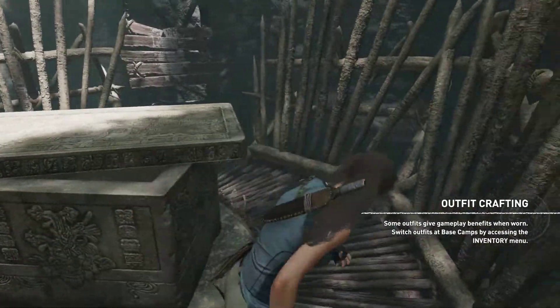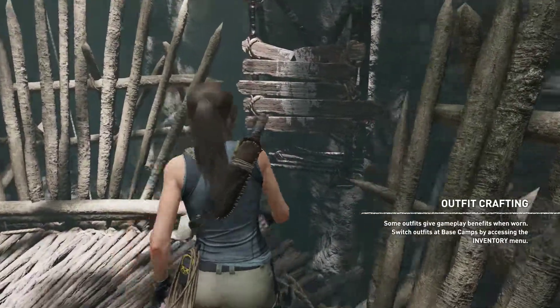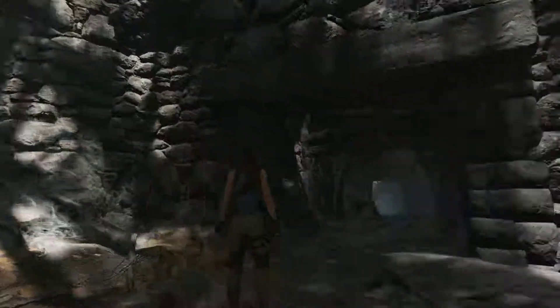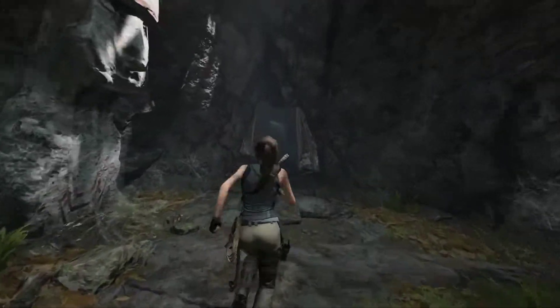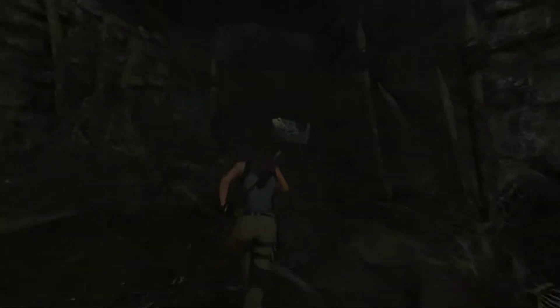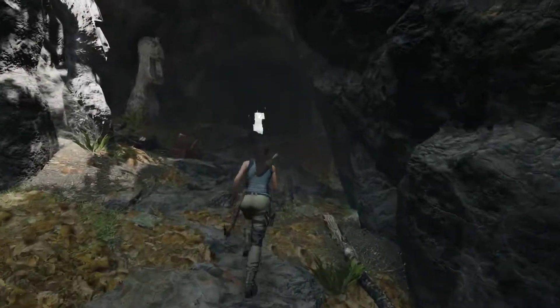Oh, hell yes — excellent! Evening Star! We're going to craft that ASAP. Just another double jump here and that's us done. Let's go back to base camp, back to Jonah. Let's see if we can craft either the boots or this new armor we just got. That looks really, really cool and it has a bonus on it as well.